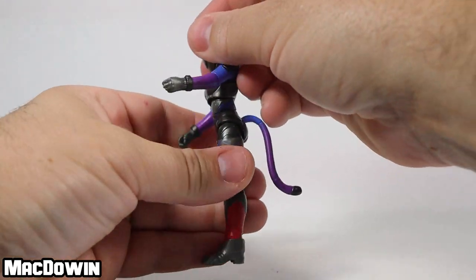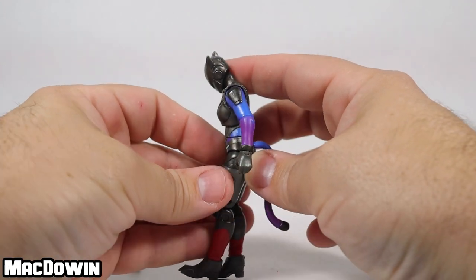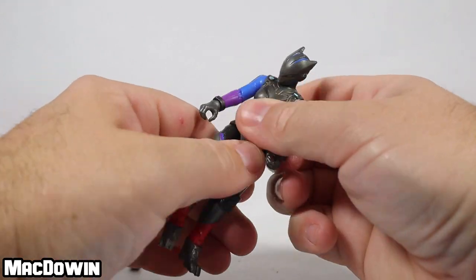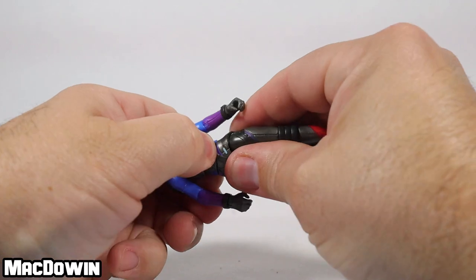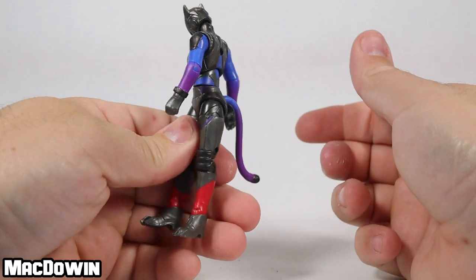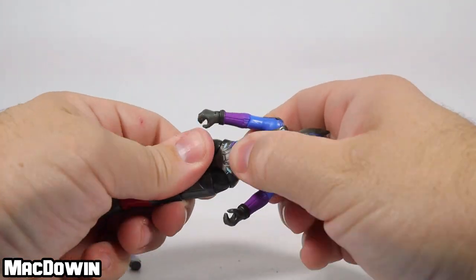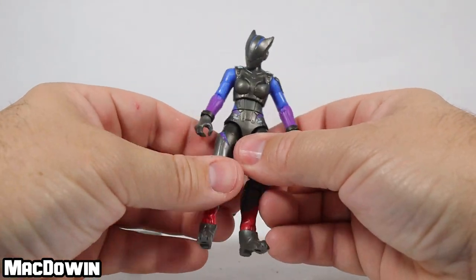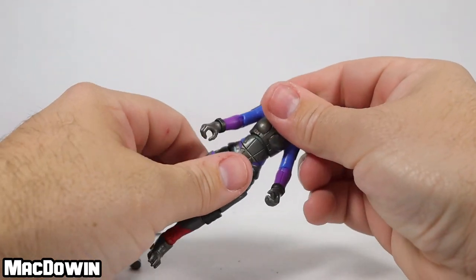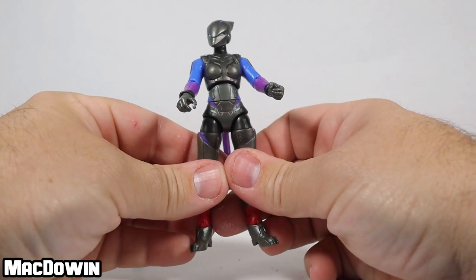The chest wobbles and wiggles. She can lean forward about that far and leans back just a little bit. She should be able to rotate her waist, but it's very difficult — there's a softer rubber midsection, so if you rotate it it's going to bow and stick out. I wouldn't count on the midsection really rotating. The chest area wiggles around pretty well, so you probably don't need much more than that.